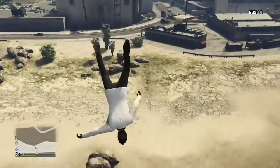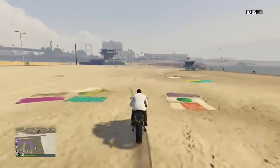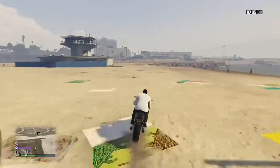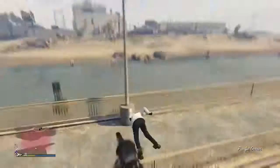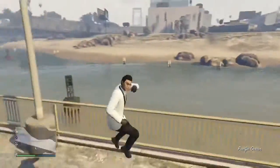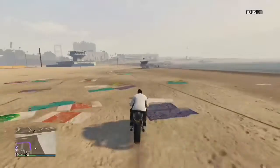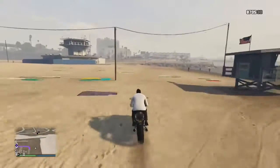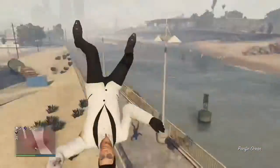My goal was to land on dry land on the other side without using a parachute or anything like that. Spoiler alert: I didn't make it. This game has a really weird way it treats its physics engine — one minute it's so unrealistic, the next minute you're getting launched and then slammed down into the ground mid-air. Some failures were entirely my fault because I didn't pay attention to what I was doing. You have to hit the wall over a specific area to get launched.